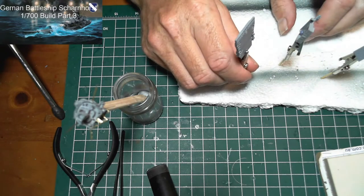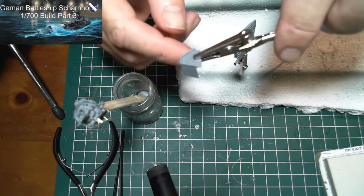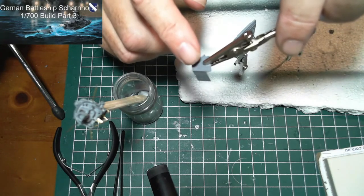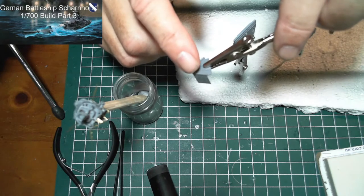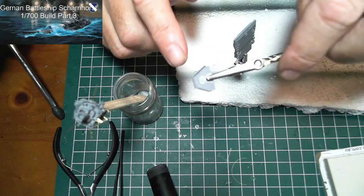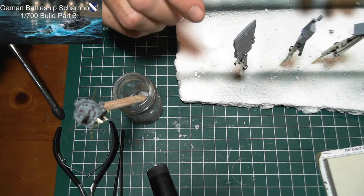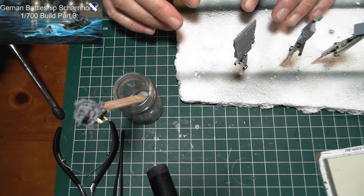I skipped ahead in the instructions and found another piece here which, even though it doesn't have wood decking, still needs to be painted a different colour. Whether I do the wood decking or something else, I'll have to check the reference photos. That should cover all the wood decking up until step seven on the superstructure.